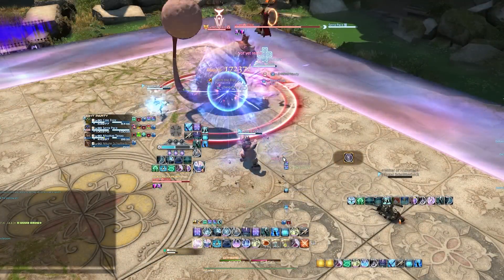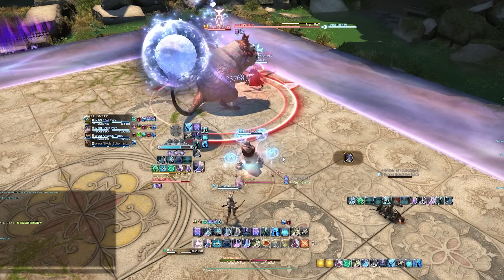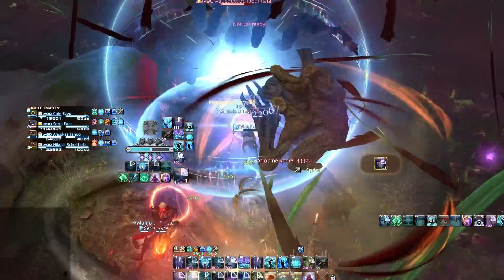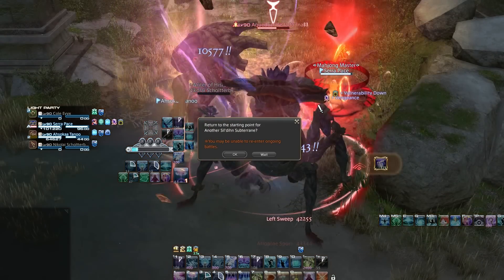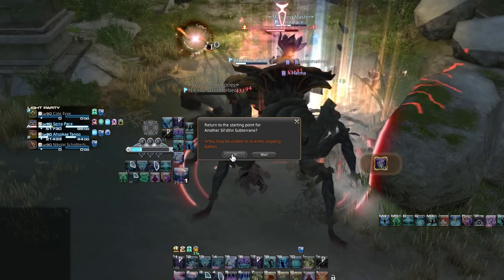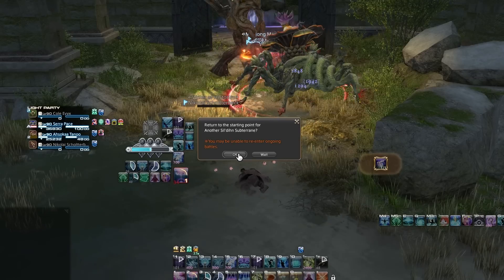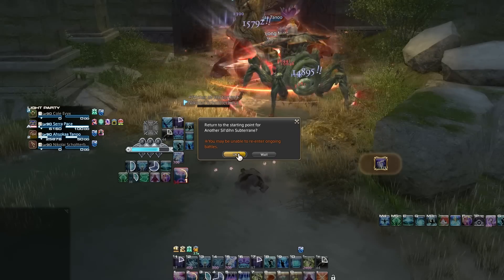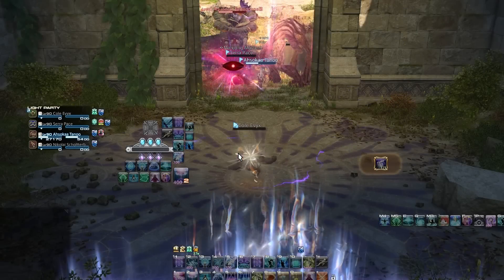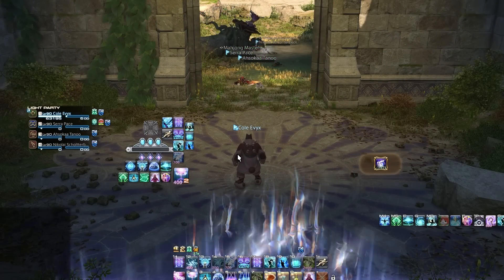To be direct, the creatures in here already hit extremely hard, and not paying attention to their mechanics — even the so-called trash mobs — will dismantle you exceptionally quickly. I'll be releasing a guide focused on this probably tomorrow covering all the trash mob pulls and boss mechanics, because these have some really well-defined mechanics you should keep a close eye on.